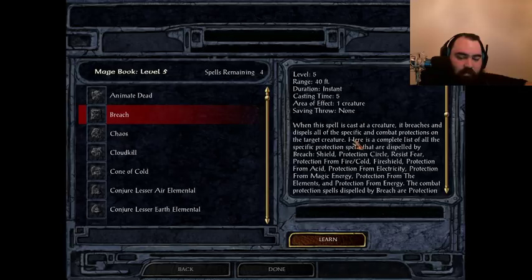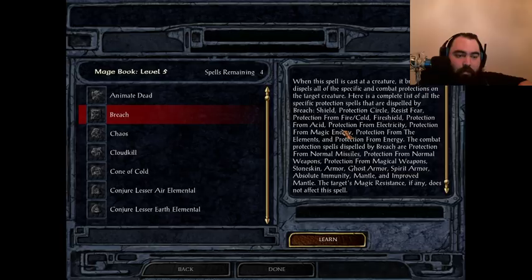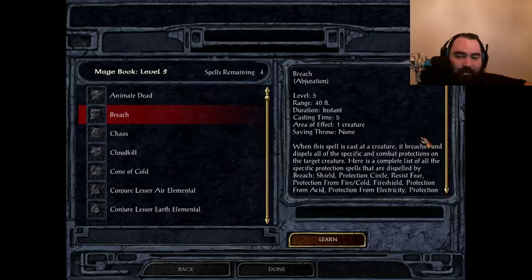We'll talk about Ruby Ray of Reversal, Pierce Shield, and Pierce Magic later at higher levels. Make sure they have none of those protections left, and when you hit them with Breach, they're basically naked and a free kill. One fighter can pound a mage into paste very quickly if he doesn't have stone skin, protection from magical weapons, and all that up. Breach is what gets rid of it. This spell is absolutely mandatory — I recommend taking at least 2 on more than one mage. If you're a transmuter, you're playing the game wrong because you're missing out on this.